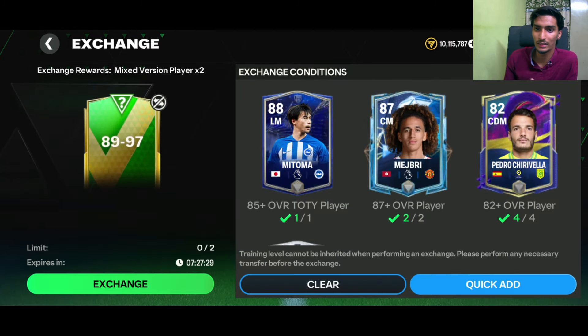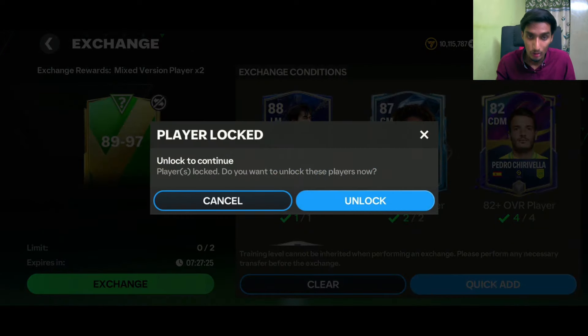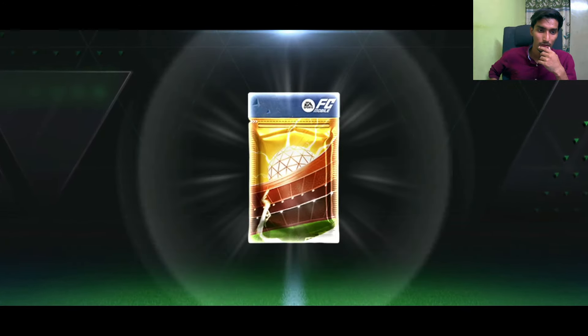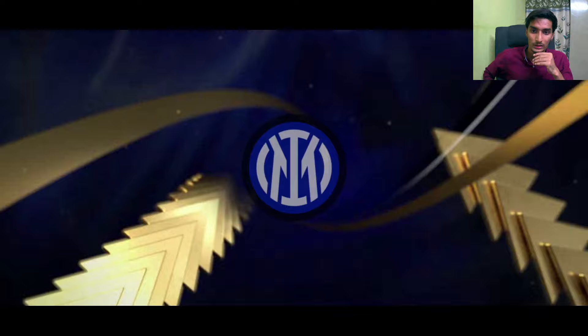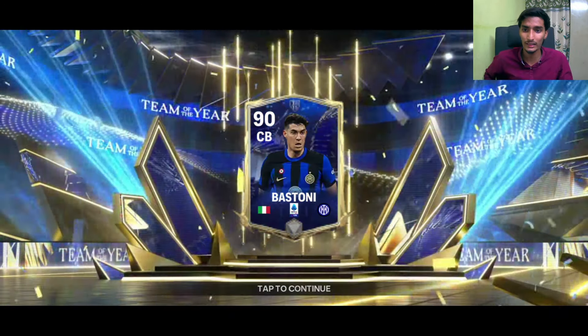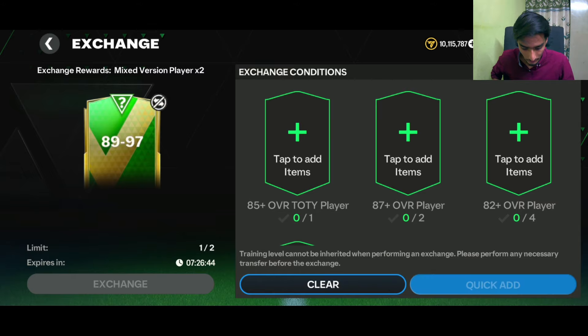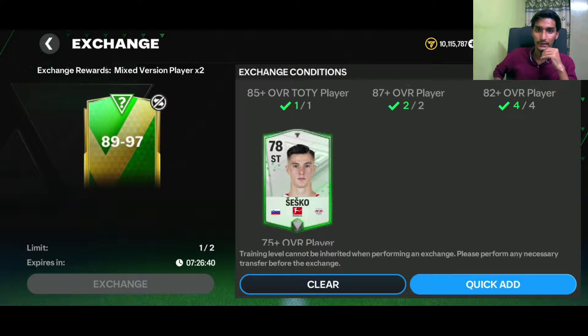We have every single card for the 89-to-97 rated exchange — 2 players. Let's hope for the best. This is an untradeable pack, mixed version, and it's a rivals — sorry, Team of the Year — central pack: Bastoni at 90-rated. It's a small dub, and Kai Havertz 90-rated CAM card.